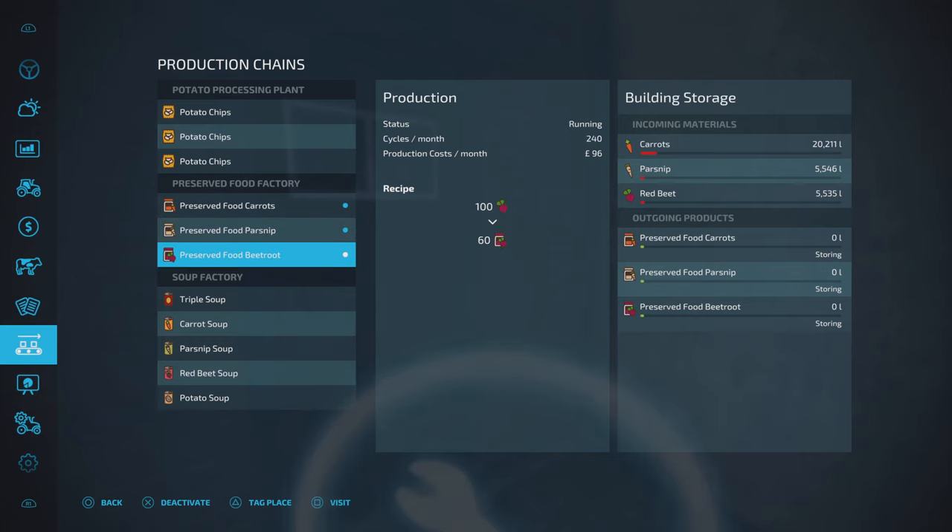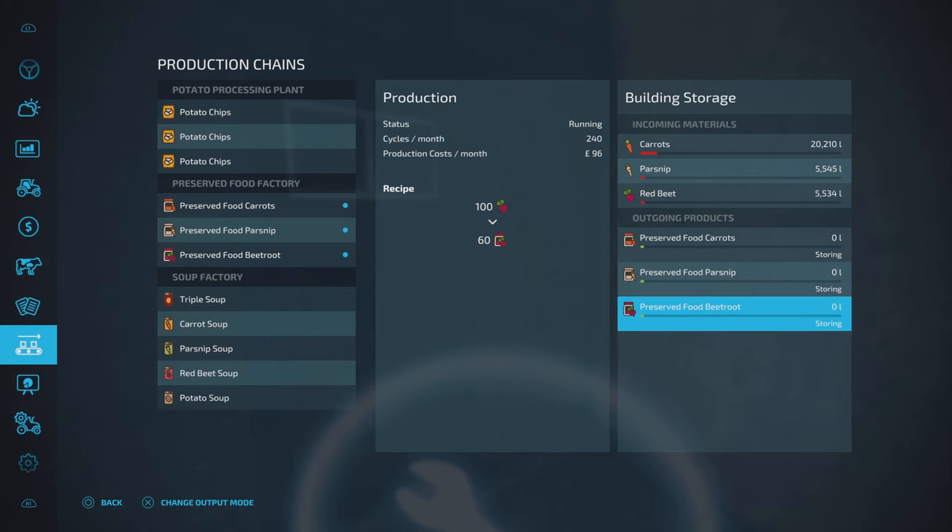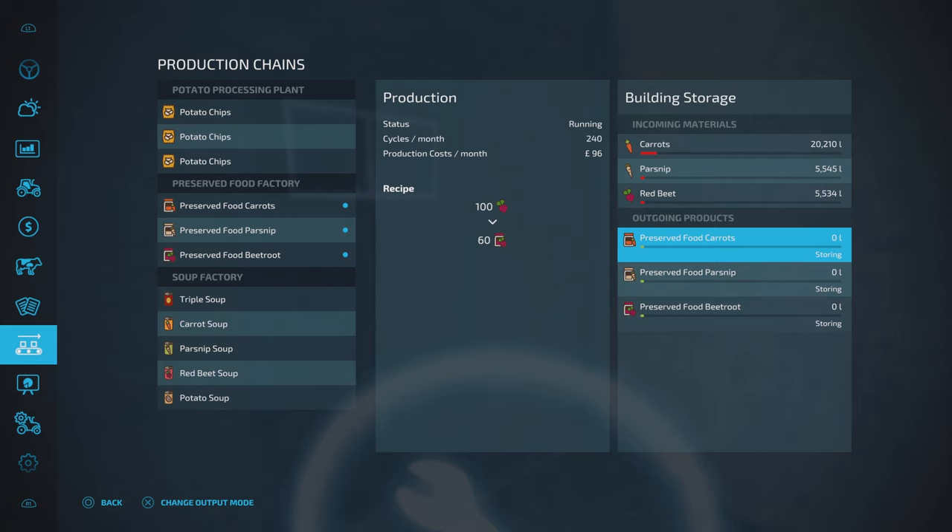I'll turn each of those on. We should get our preserved carrots, preserved parsnips, and preserved beetroot. I'm going to put them all on storing so we get the pallets to come out, because I want to see what they look like.